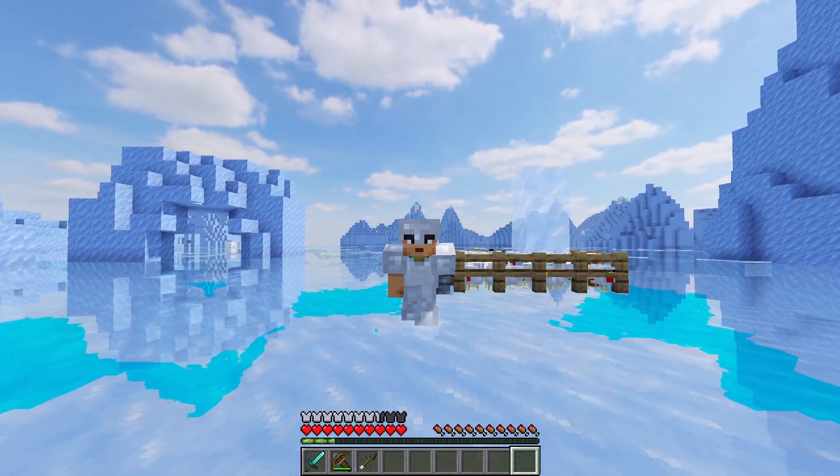He didn't die! Let's give him the apple and that's it. Now we have to wait, and we have a villager in just seconds. That's cool! Let's jump straight into the tutorial and I'll show you exactly how to make this arrow.